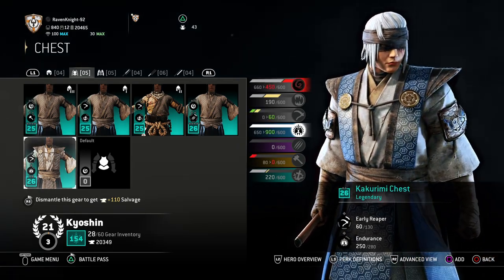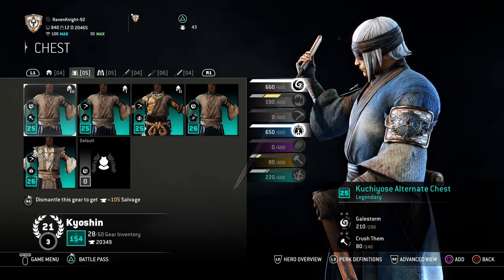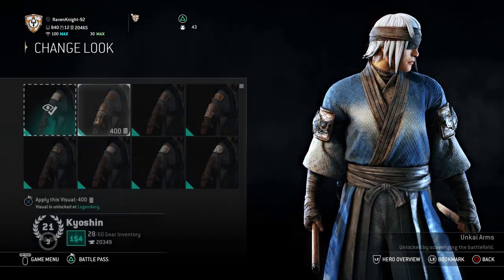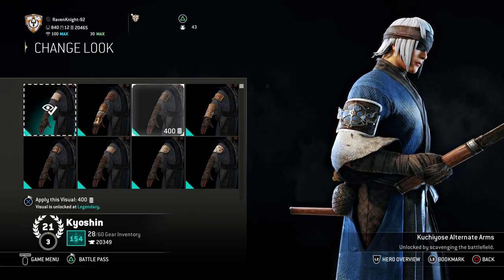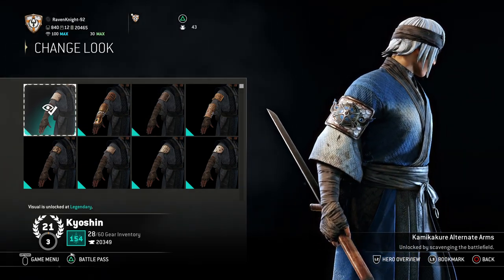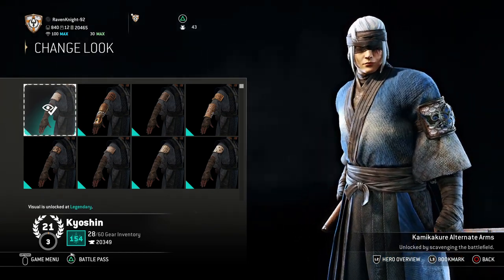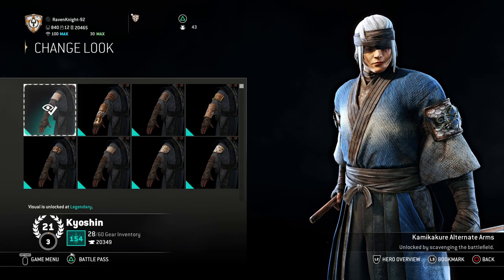I didn't want anything flashy like the Kakurumi chest, which would make him look too austere, or the Shuten, which would make him look more like a vagabond. For the arms, I use the Kamikakure alternative arms. You might be thinking, why not use the Kuchiyose alternative arms? The difference lies in the outline of the arm guards — they're more brightly white on the Kuchiyose. I'd rather have a whitish plate than a black plate with white outlining, because it melds better into the clothing color. Subtlety was what I was looking for.